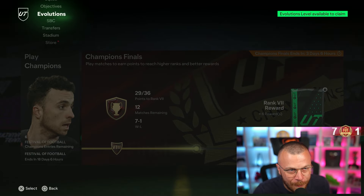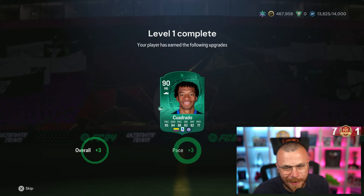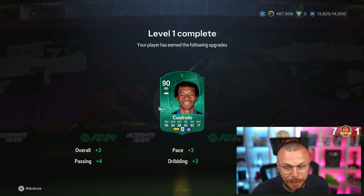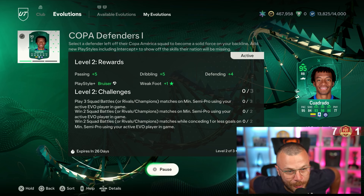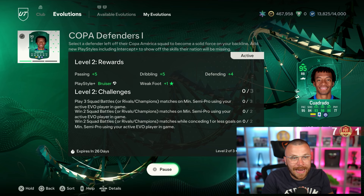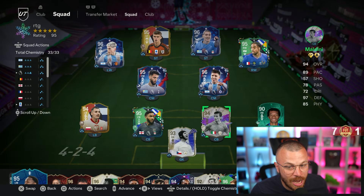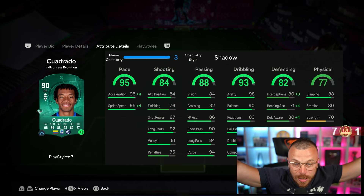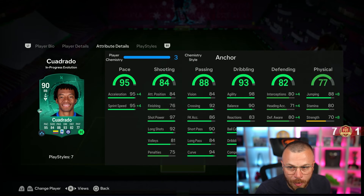Before the next game, let me go to the Evos. Claim evolution — Cuadrado just became a 90 rated card. Plus 3 pace, plus 4 passing, plus 3 dribbling, plus 4 shooting, and power header playstyle. Now to make him 95 rated, I need to play 3 more FUT Champions games, win 2 games, and win 2 games while conceding 1 goal or less. Is shadow the best chemistry style after the upgrade? I don't think so — has to be anchor. We're going to apply the anchor on Cuadrado. Now he's got 99 pace, and we're improving defending, strength, aggression, and jumping.